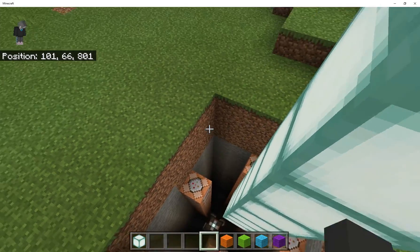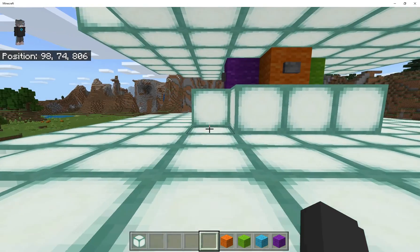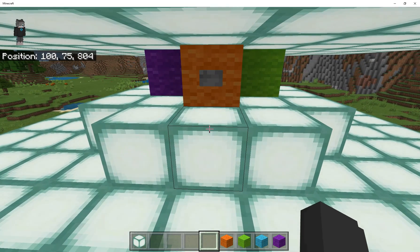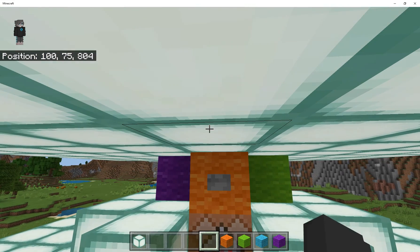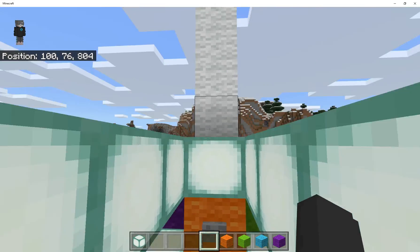Now what these buttons do — the buttons up here — they're attached. You can't see them; I've hidden them behind these sea lanterns. But you can see there are command blocks inside there, and there's actually two command blocks — there's one on top as well.